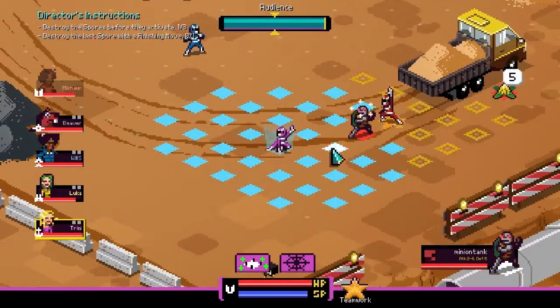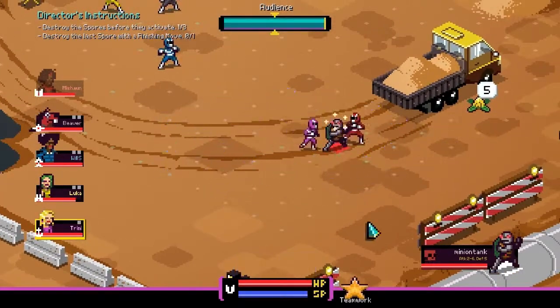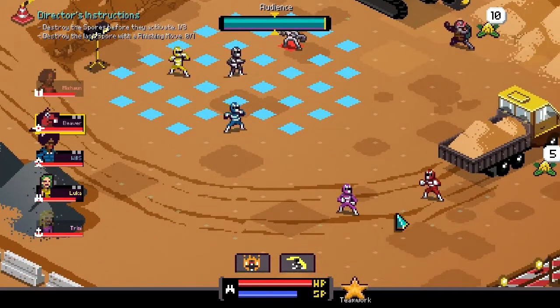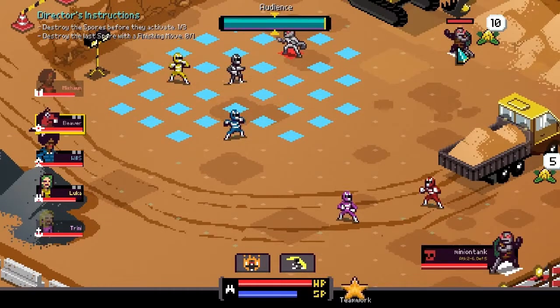Let me explain why I used a Teamwork attack against that turtle: the turtle's defense is five, meaning every attack is reduced by five points. If I do two separate attacks, I'm actually deducting ten points of damage total. But if I do a Teamwork attack, it counts as a single hit, so I only lose five points of damage reduction. Against tanky characters, it's always a good idea to use Teamwork.